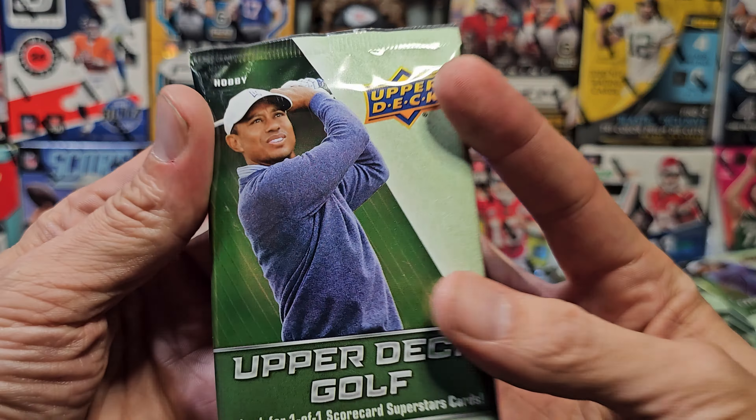Here we go with Matthew Fitzpatrick. I want to see some Young Guns — Jason Duffner, Billy Horschel, we're getting the older guys. Oh there we go, the first Young Guns is Robbie Shelton — so not the guy I was looking for, but there you go. This card is just very dark for some reason. Luke List, Justin Suh, Paula Creamer, and then Taylor Moore — it was the dark green background that threw me off.